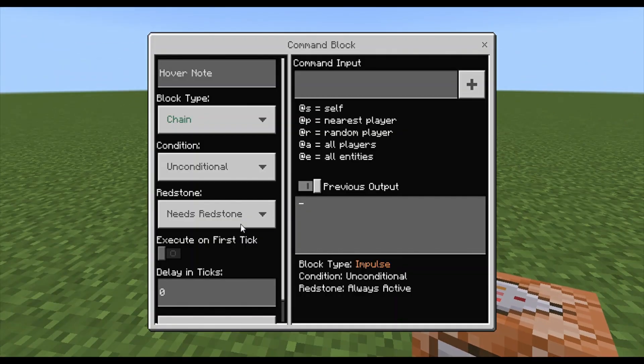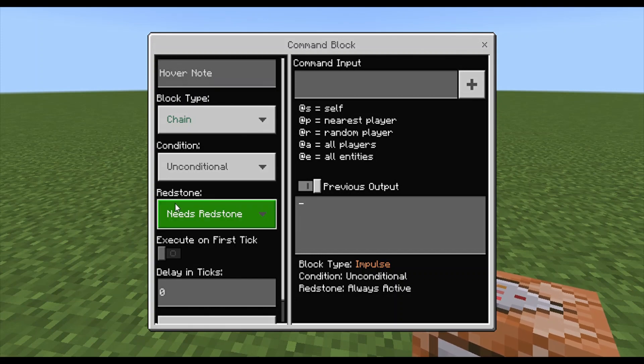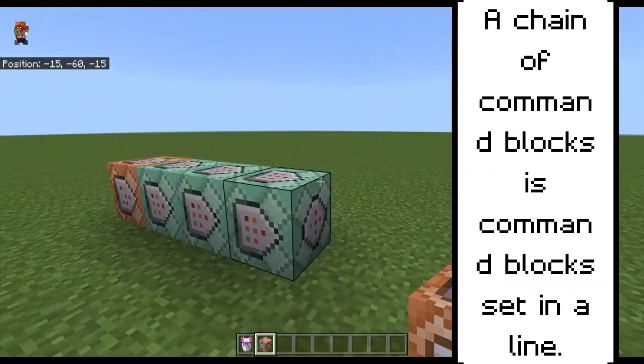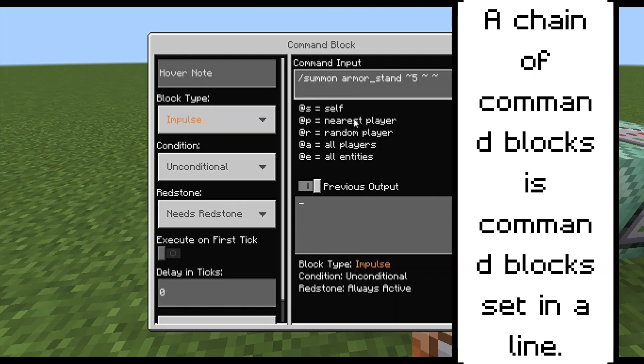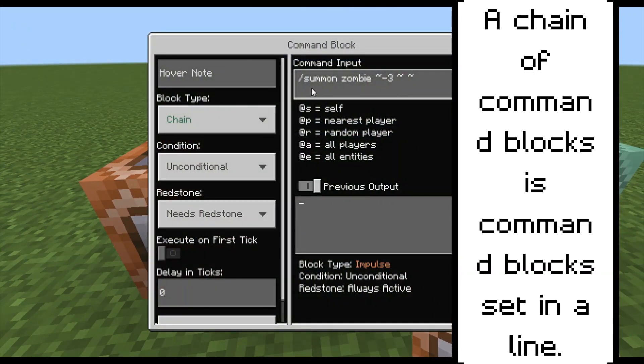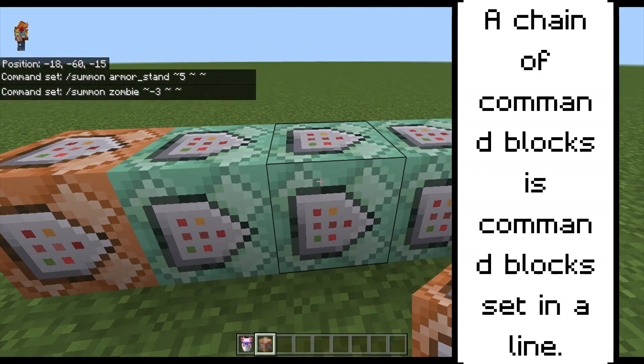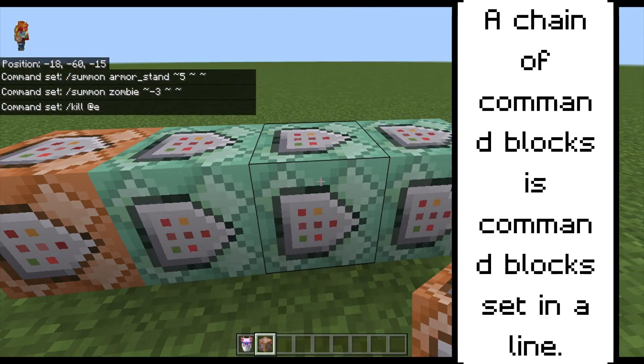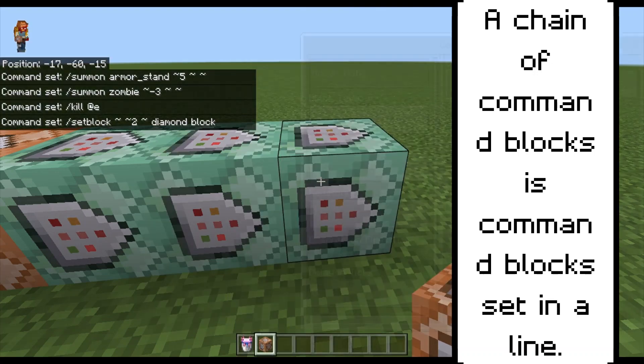You have needs redstone, delay in ticks, command input, previous output, hover note, and something I'm going to be mentioning today is condition. I made a chain of commands with an impulse block with a summon command, a chain command block with a summon command, a kill command, and then a setblock command.